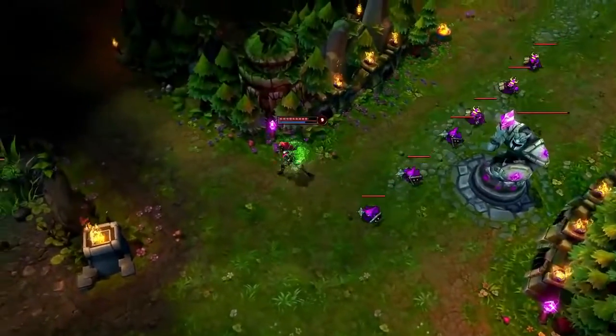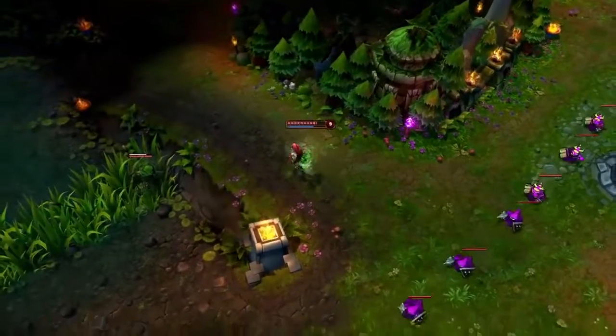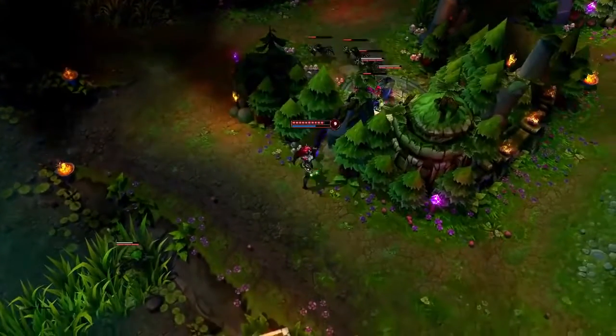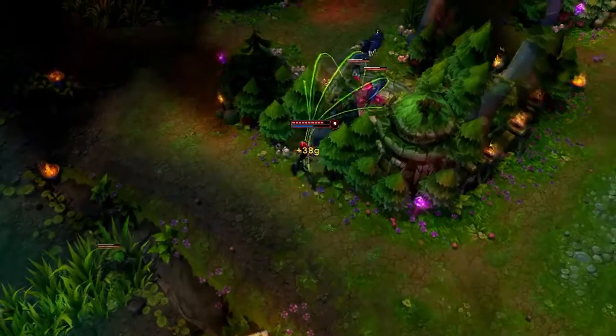With a few points in Rampant Growth, Zyra can easily earn some extra gold from the nearby wraith camps. Dropping two seeds right before Deadly Bloom gives Zyra some nice extra income with very little difficulty. You can also choose to cast a second Deadly Bloom to clear the camp faster.